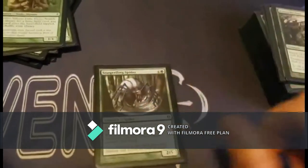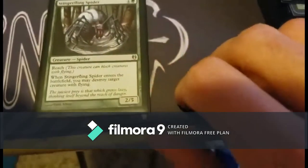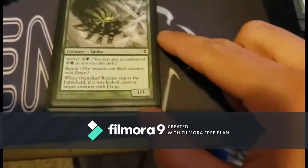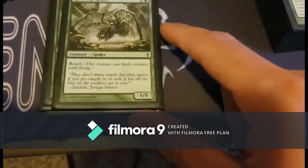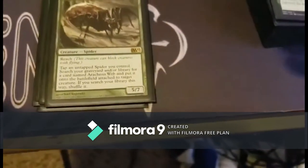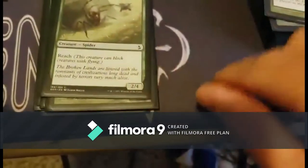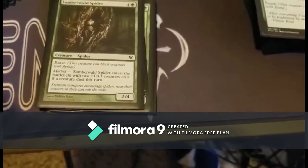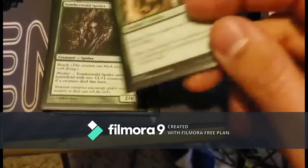All the spiders have reach so flying isn't an issue. Stinger Fling destroys a creature with flying when it enters the battlefield. Kissig Recluse has reach and deathtouch. Korin Recluse has kicker and destroys a target creature with flying for each time it was kicked. Sourse Gap has reach. Arachnus Spinner has reach and lets you search an Arachnus Web from your graveyard or hand. Goliath Spider has reach. Giant Spider has reach. Flight Widow has reach. Somberwald Spider has reach and morbid — when it enters the battlefield it gets two +1/+1 counters if a creature died this turn.